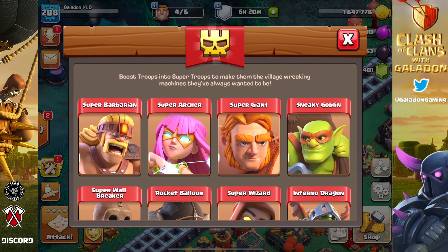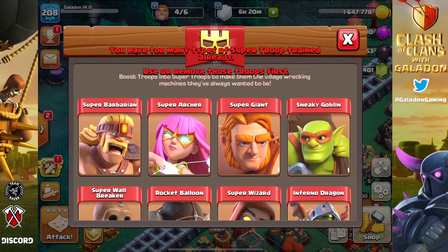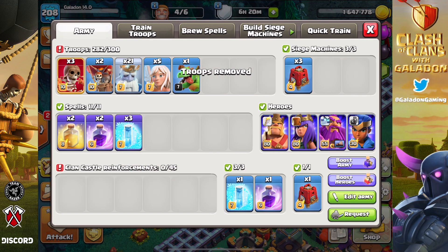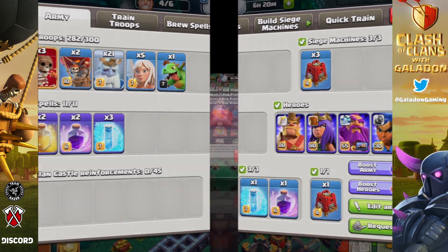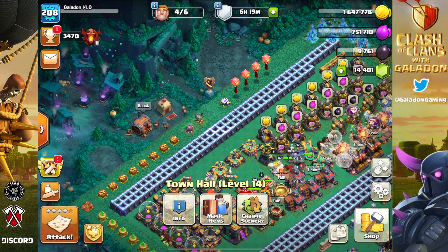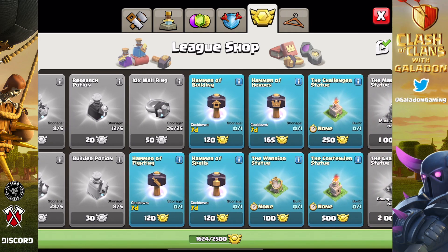We need to start raiding. My first thought was to boost those sneaky goblins — but wait, I had boosted Super Minions because I was donating them to my other accounts so they could complete the challenge. So I'm left with an army of Royal Ghosts left over from Halloween. We'll go ahead and do one attack with this, and then we'll get down to farming and boosting. Super troops — sneaky goblins, Super Wall Breakers — we will buy potions as needed.